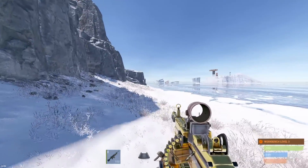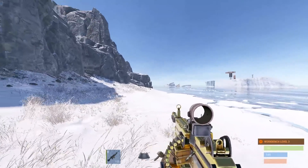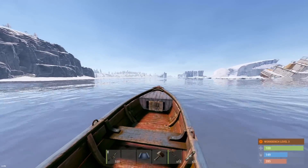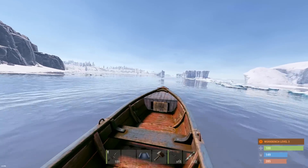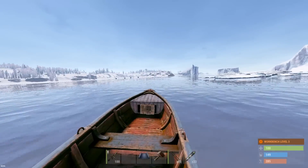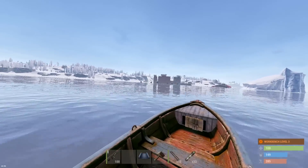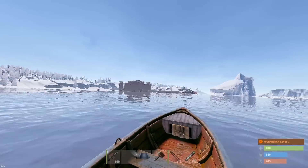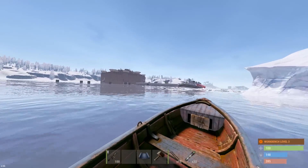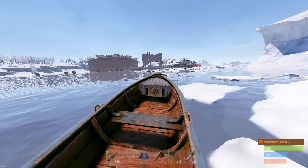First stage, we need to boat over there and set up some sort of raid base farther away from the base to start from because this thing is huge. You guys will see it in a second. Maybe we can use one of these icebergs as a temporary raid base kind of farther away. Just waiting for the base to render in, see how close we can get to build.